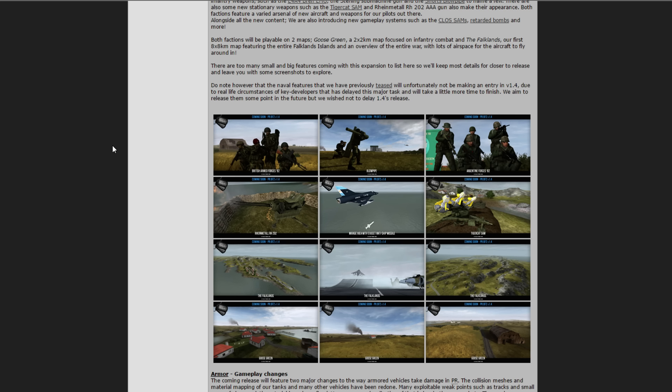Normally a map is 4 kilometers squared. I believe the Falklands map is 16 kilometers squared, and a lot of that is water.